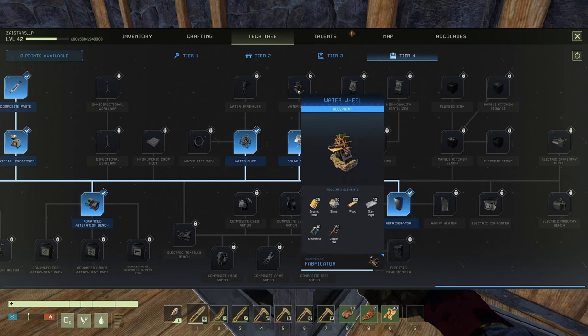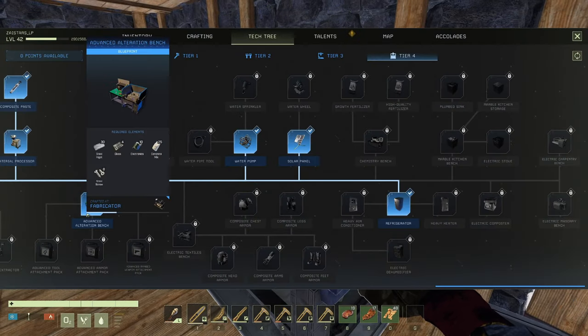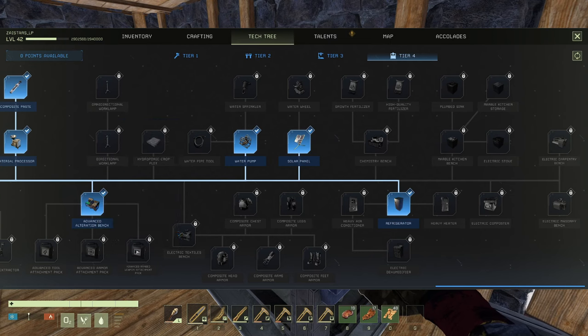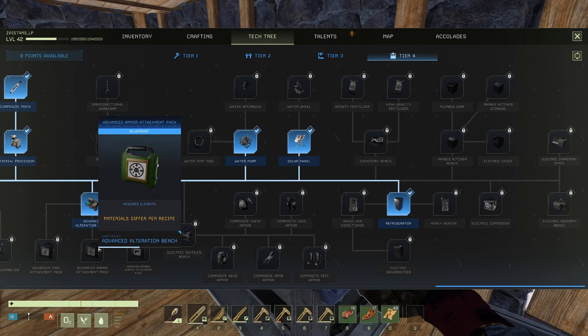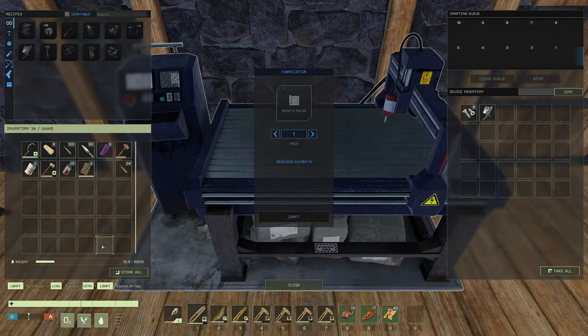So next level we'll go water wheel and water pump, probably. I went and screwed up, because I got the advanced alterations bench but didn't even buy any of these things. I know there's an advanced armor attachment that shows us where world bosses are, and I kind of want to know that information.